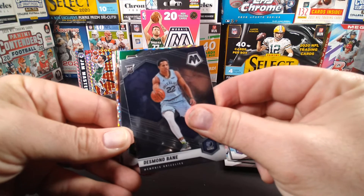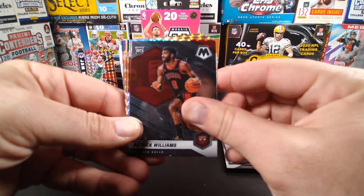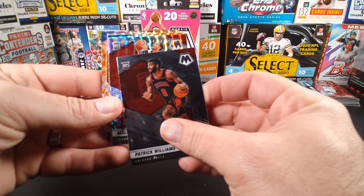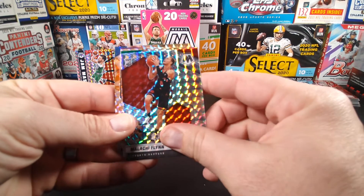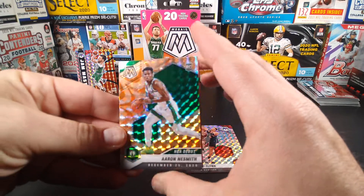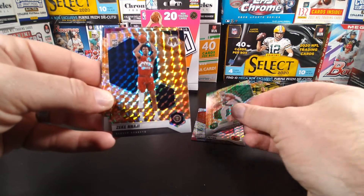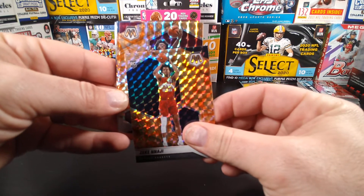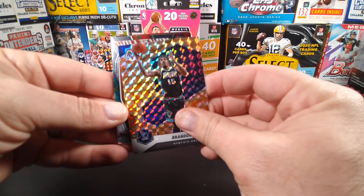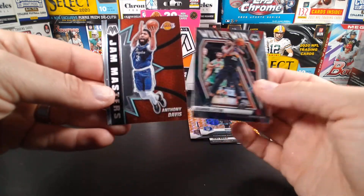Desmond Bane rookie card, Peyton Pritchard NBA debut rookie card, Patrick Williams rookie card — now we're getting into our color. See if we can pull some rookies in this color here. Here's a rookie Malachi Flynn — not really the rookie we're looking for. Aaron Nesmith rookie card, another rookie — Zeke Nnaji. It's full of rookies but not the rookies we're looking for. Brandon Clark, DeAndre Ayton, and a Jam Masters Anthony Davis.